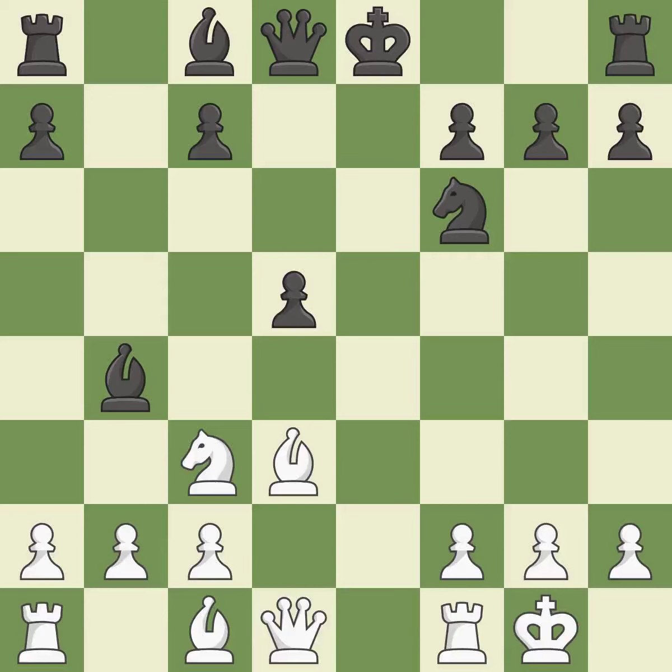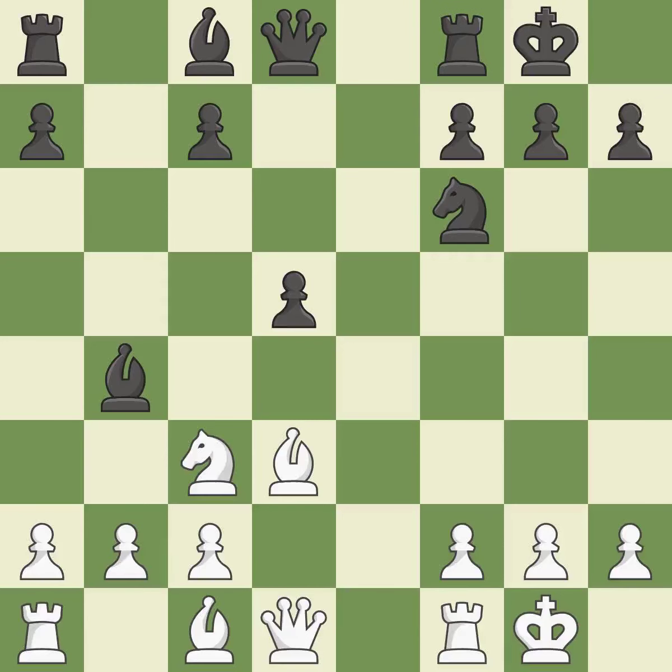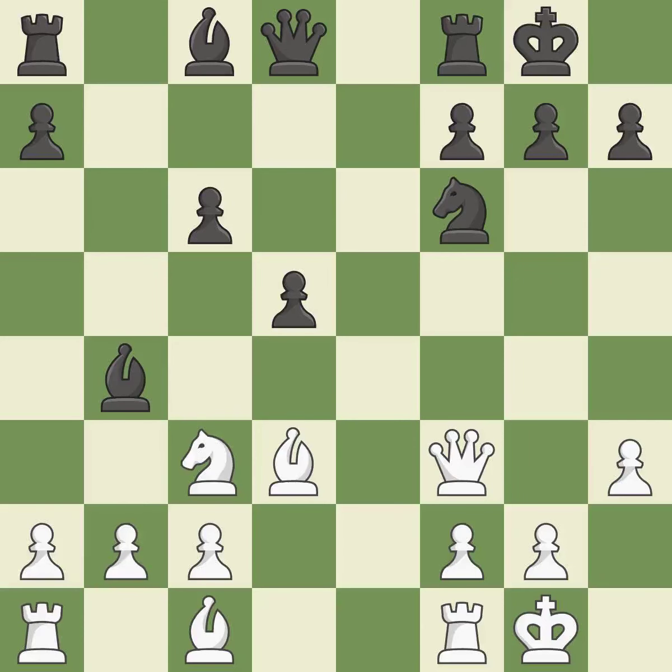Castling gets the king out of the center and activates the rook. This activates the queen by developing it off its starting square. This moves the bishop to a better location, allowing it to control more squares. This offers an equal trade of pieces — it is the last book move.